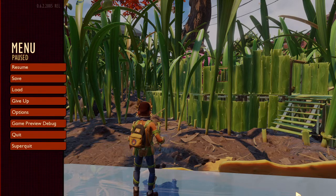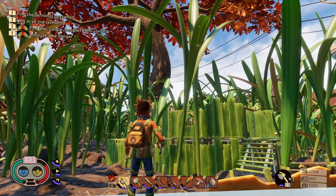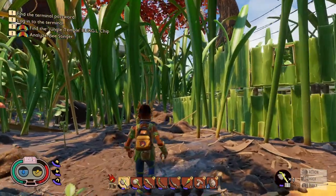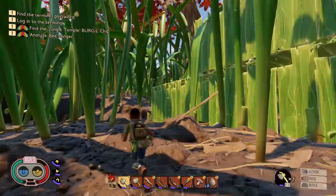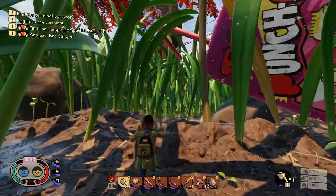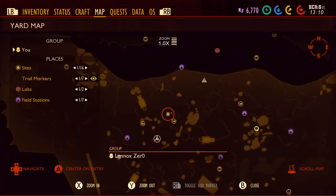Basically our first destination in this video is going to be the big tree over there, and that's where the lab is located — at the base of it. We're going to meet a character that's going to help us progress and get us some real science points. As you recall from other videos, the RS up there near the center is 6,770 — that's how much raw science I have, and with that you can purchase upgrades.